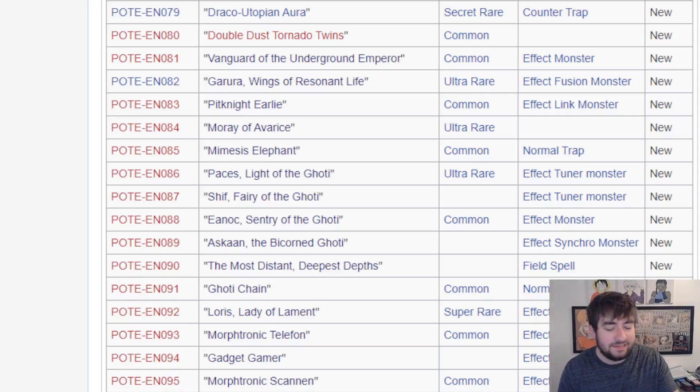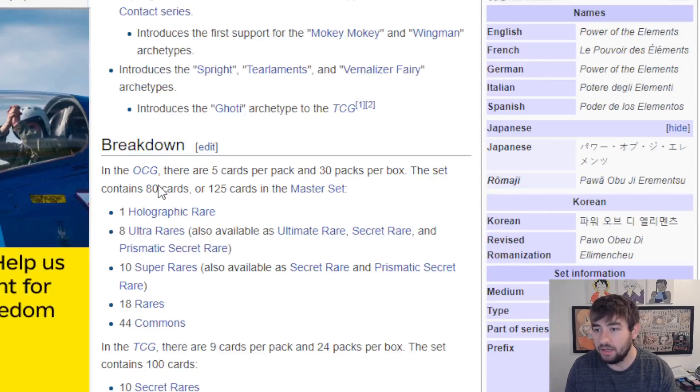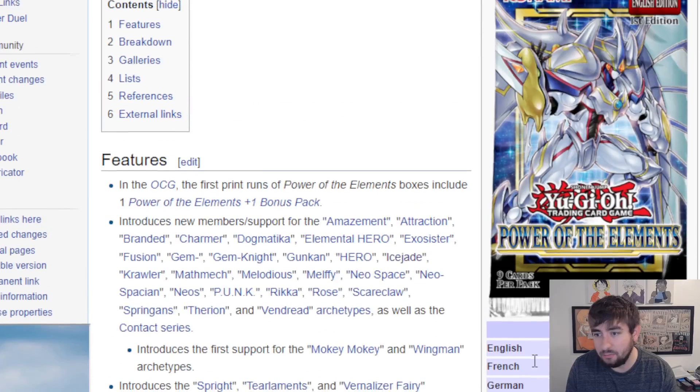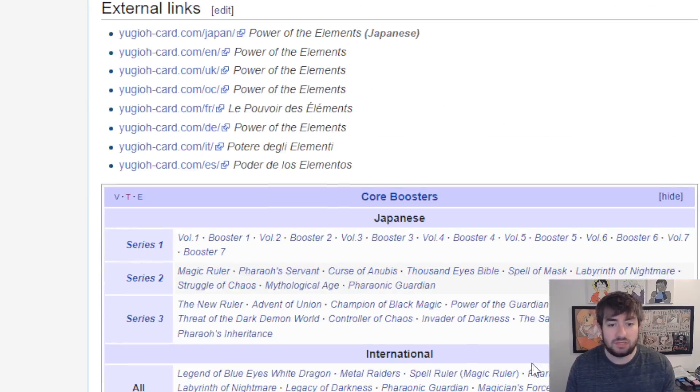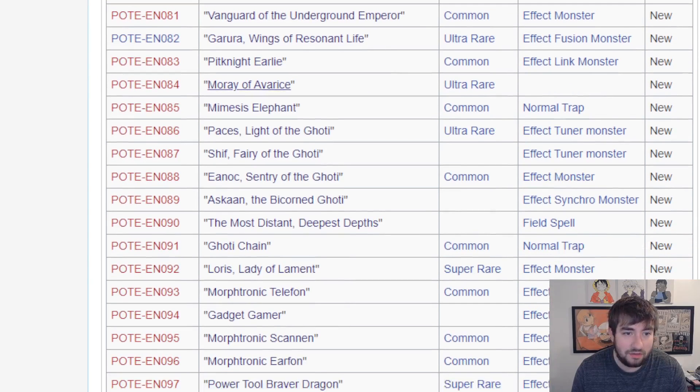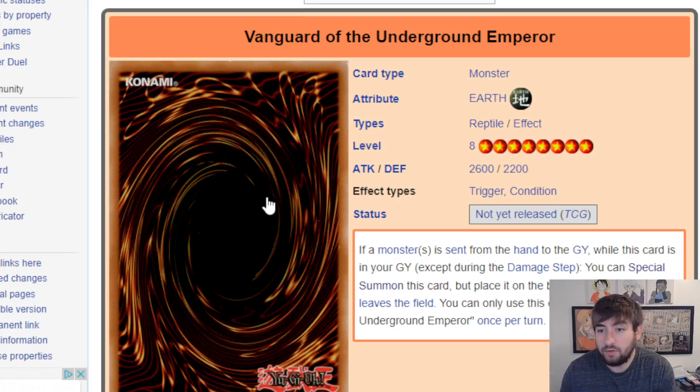Welcome back to Just Nuts, guys. Today we are looking at the Power of the Elements reveals. We had all of the content creators doing their openings of the early boxes, so because of that we know the final imports as well as TCG exclusives. There are technically 19 cards we didn't have revealed already, so we'll be going through those pretty quick.